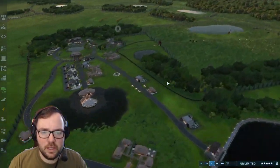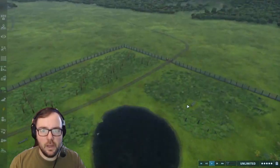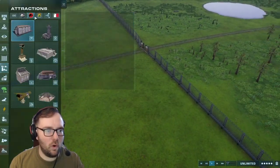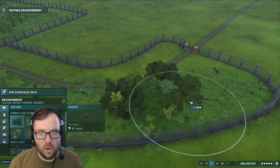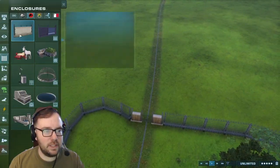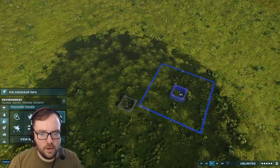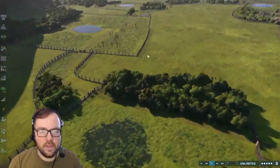Looking good. The Apatosaurs are done — let's release the Stegosaurs. While we wait, let's go into the next enclosure. For the next enclosure — I want Jurassic Park, not Jurassic World. It's still a work in progress, this park, but we're slowly getting there. Moving on to the next enclosure — I'm thinking this one will be Baryonyx. Let's get a piscivore feeder for here. We'll get a few of them, and then let's get Baryonyx.